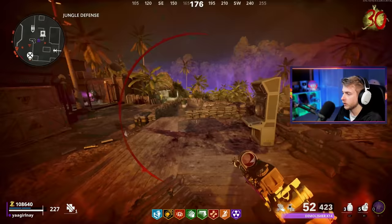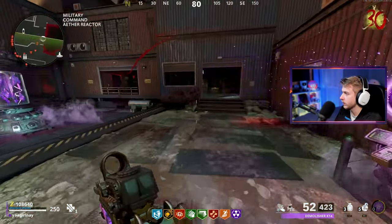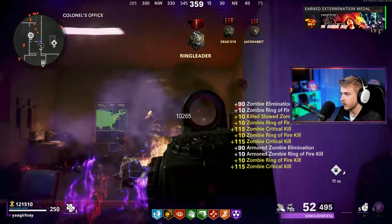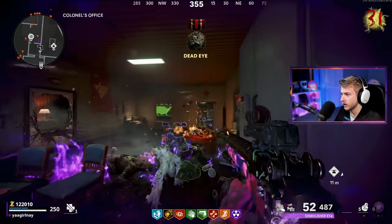Let me get these things in here. I should probably upgrade this thing to gold the first chance I get — it'll be right around when the assault wave starts. There's our Chemical camo — we're all done with Pack-A-Punch kills. All that's left is our crits now. Hopefully we can keep at it. We're about 400 away.